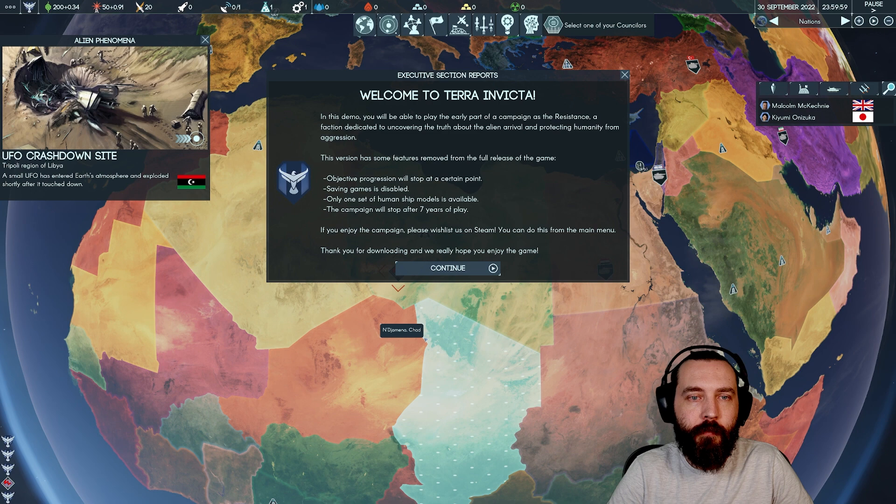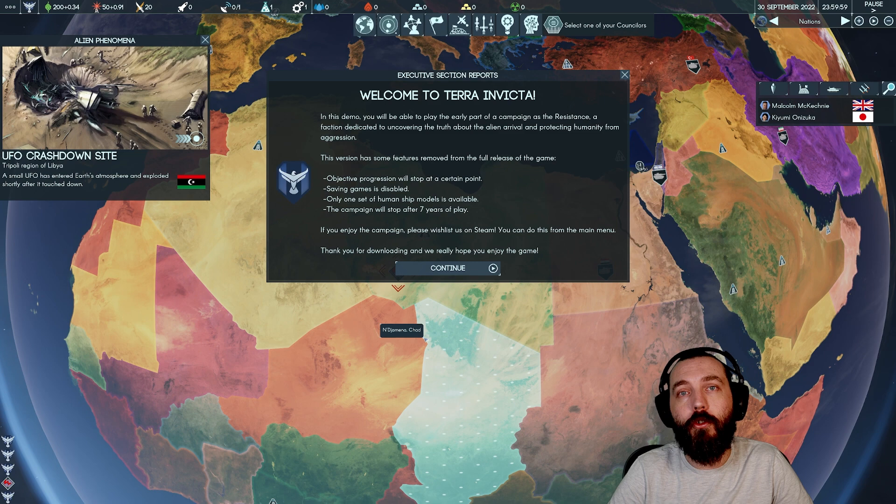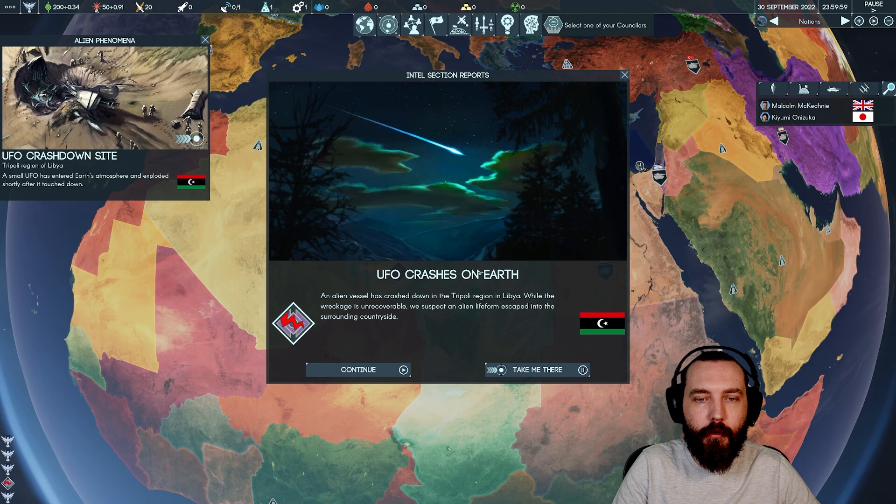Welcome to Terra Invicta. In this demo you can play the early part of the campaign as the Resistance — a faction dedicated to uncovering the truth about the alien arrival and protecting humanity from aggression. Some features are removed from the full release: objective progression stops at a certain point, seven games is disabled, and only one set of human ship models is available. The campaign stops after seven years. Please wishlist on Steam!